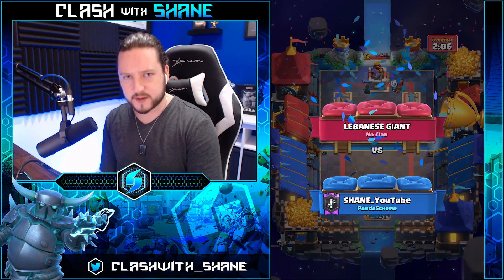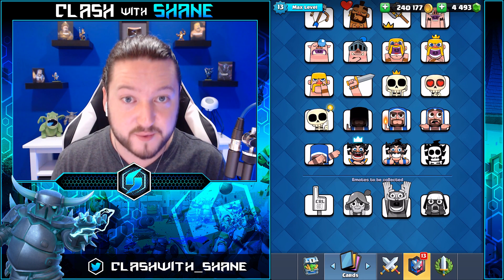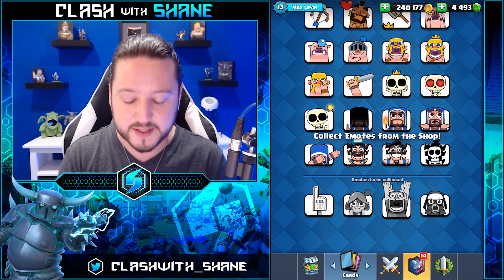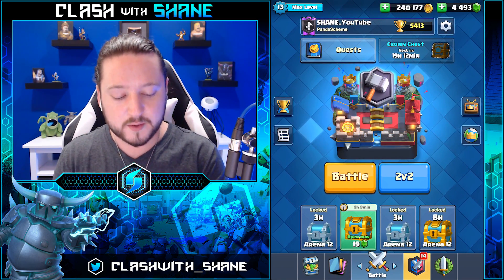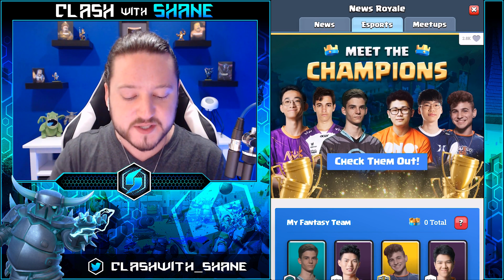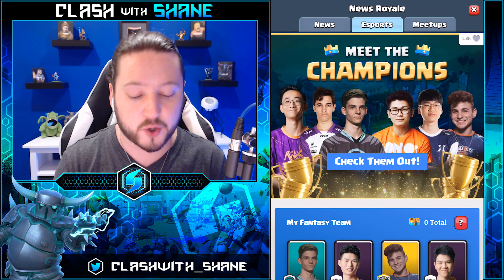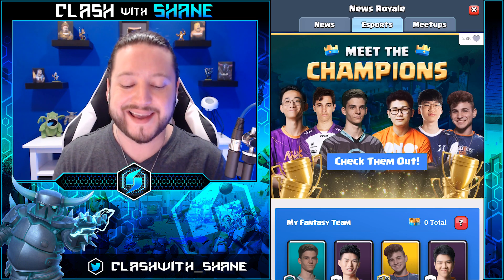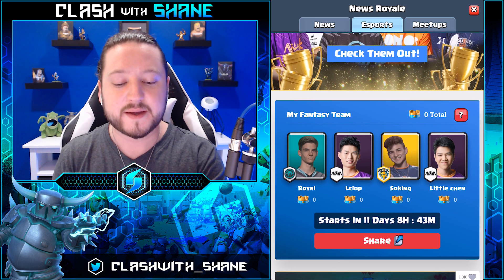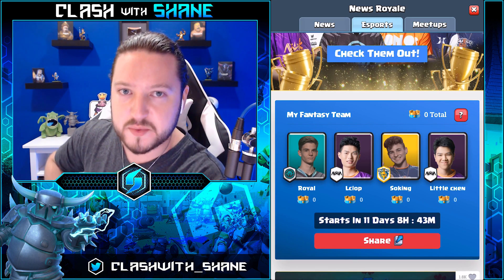Anyways guys, that is the end of the video. Once again we have new emotes coming soon to the game — they are 100% free if you participate in the Fantasy Royale. We have CRL number one, musketeer, knight, and bandit. If you're wondering how to get them for free, go to News Royale, go to the esports tab right up top, you will have an option to enter Fantasy Royale — click that, go through the steps, draft your Fantasy Royale team, make sure you choose wisely because there are also one million gems up for grabs. Afterwards you'll be notified within one to two days and get your free emotes. Let me know what team you drafted down in the comments below. Really hope you enjoyed it — if you did make sure to leave a like, subscribe for Clash Royale content. Thanks so much for watching guys, we'll see you in the next one.